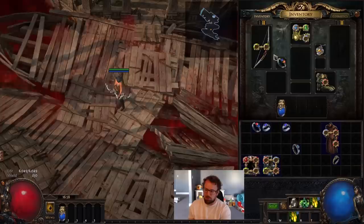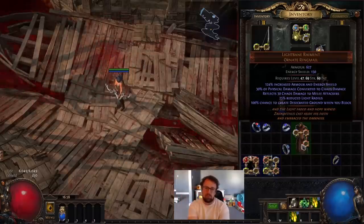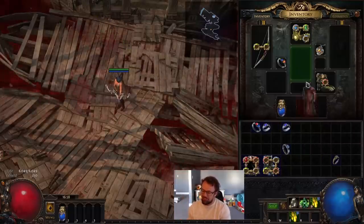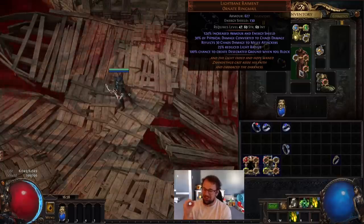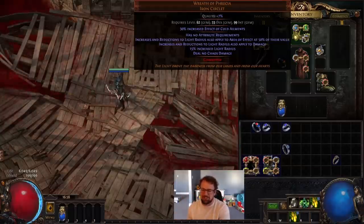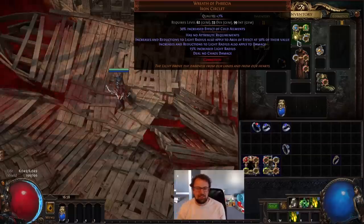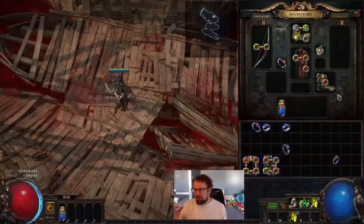You can solve the min-max ring and jewelry requirements by including something like Light Bane Raiment, which comes with 25% reduced light radius. Unfortunately it's also a garbage chest piece — I hate it so much. It's frustrating that the only way I could get the last bit of reduced light radius was by wearing it, when chest pieces are so valuable. It also pushes you toward chaos damage conversion, but Wreath of Ferecia says 'deal no chaos damage,' so there's no synergy with a poison setup — a clear friction point.